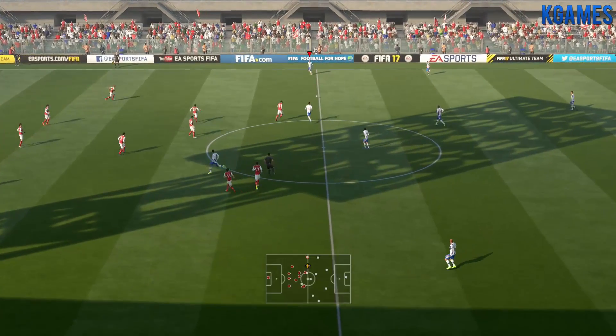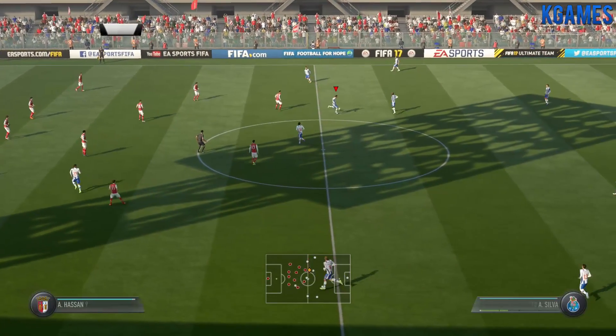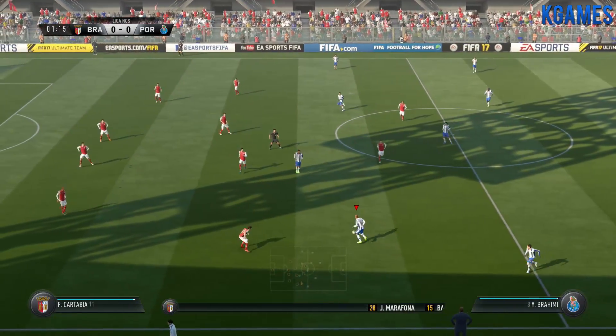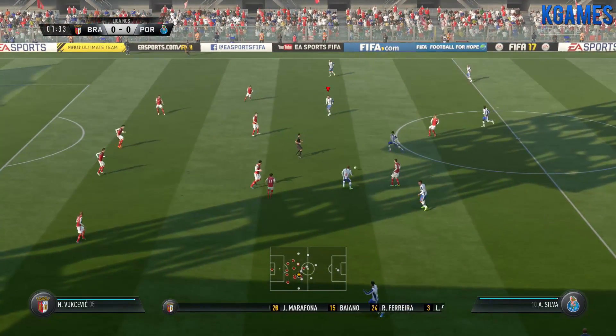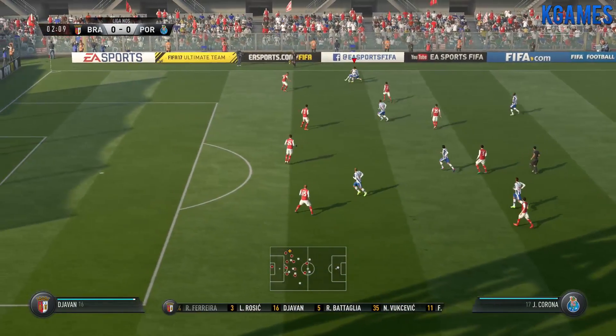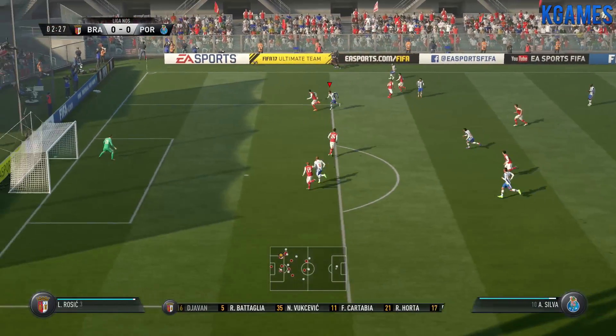Another kick-off from Porto. Now you've got your chance to check on the line-up for the home team. So, Alan, 4-4-2? Yeah, I think it looks that way, Martin. Yes, it's the conventional shape. It's the one that the manager prefers.